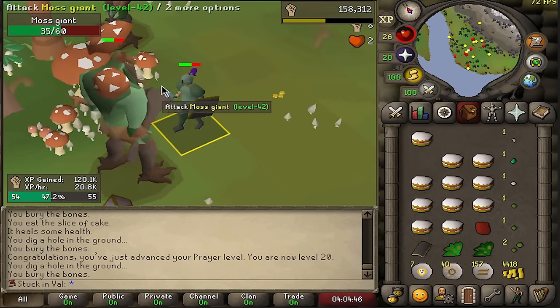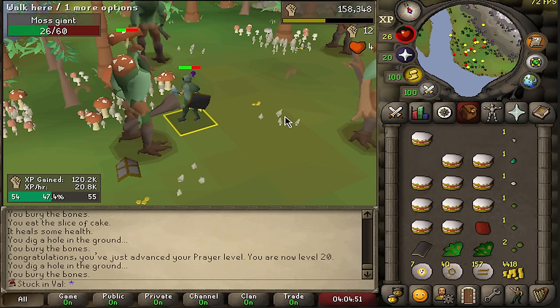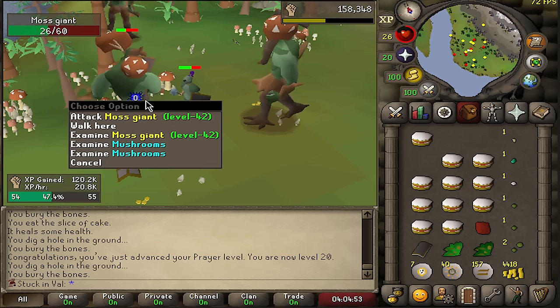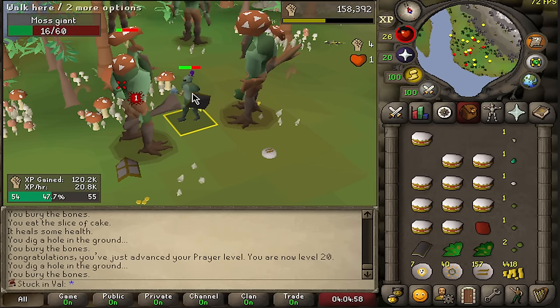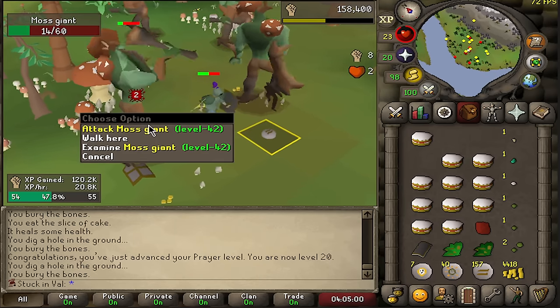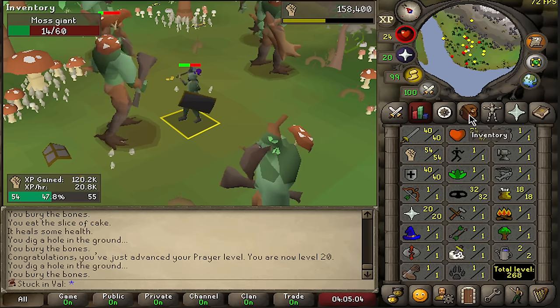It's so weird to me because I should not be enjoying playing this account as much as I'm enjoying it. It's so simple, but so fun. I'm literally just killing moss giants, hill giants, crabs, getting my stats up, AFKing a little bit, recording here and there. It's like a really enjoyable experience and it's so weird because I'm so used to playing my maxed main account.